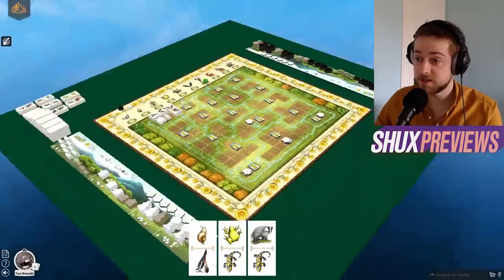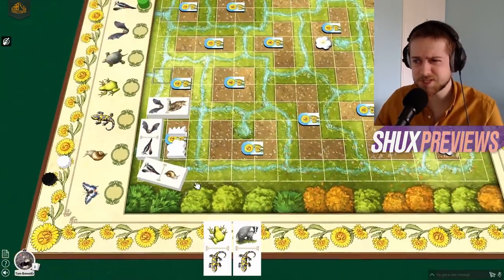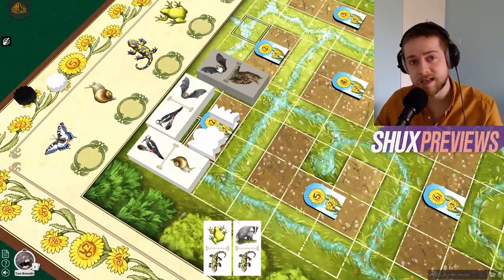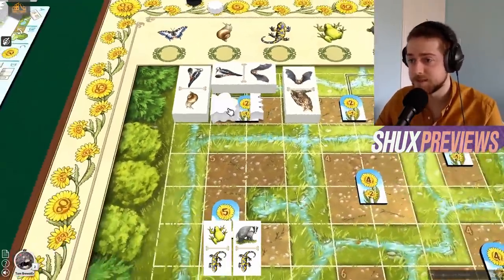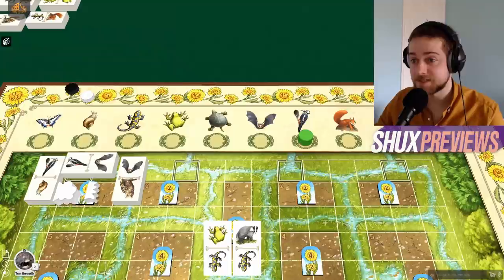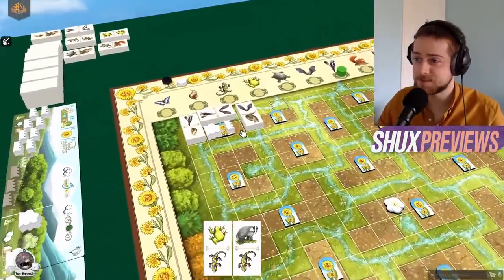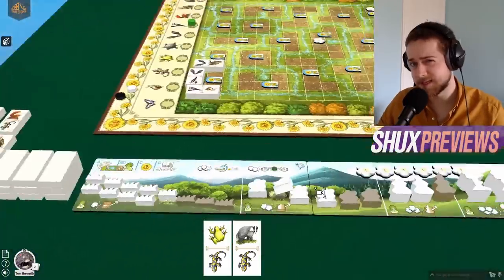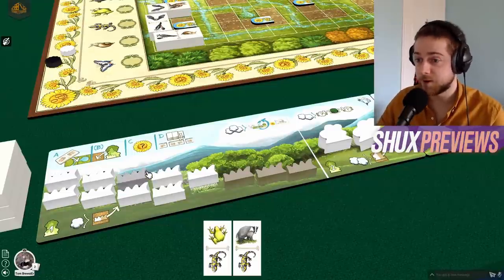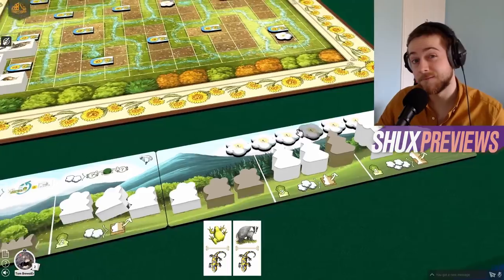What do you do on your turn? First, select a domino from your hand and place it in a legal position - you have to match both sides to the things around it unless the space is empty, and you have to follow these green paths. There's also a wild suit shown by a tracker up here. After placing your domino, you may place one of these various shrubberies into a field space adjacent to the domino you've just placed. You've got multiple varieties: turf is one, bush is two, pine is three, and oak is four - you have fewer of the larger ones.